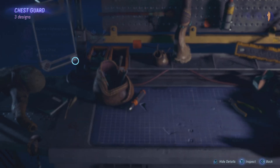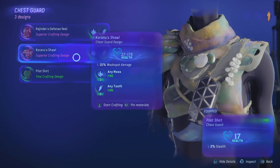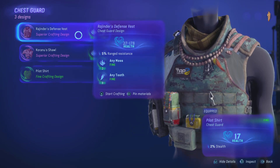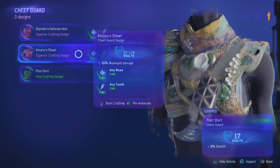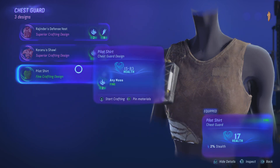I'm gonna try to craft a chest card. It gives you the designs you have — pay attention to the stats. So this one is a defense vest, 27 to 178, and it gives a 5% ranged resistance. This one has the same health as before but the bonus is 15% weak spot damage. The last one is just health, there's no bonus.